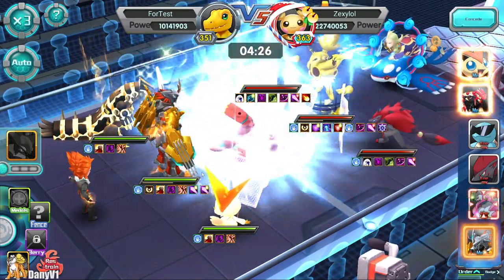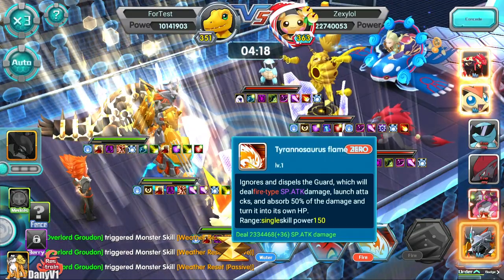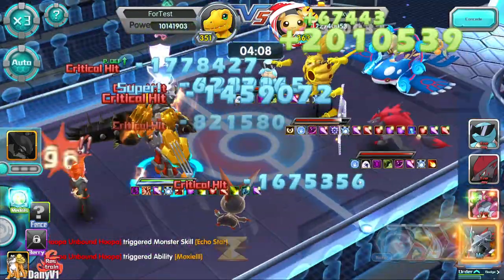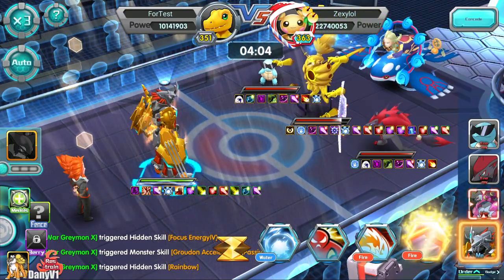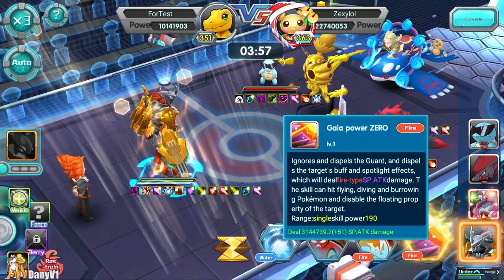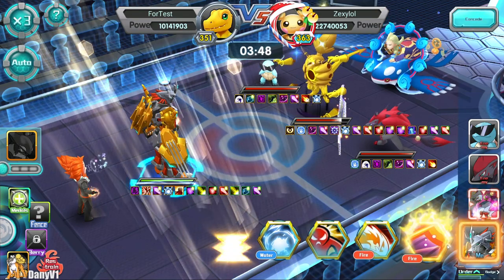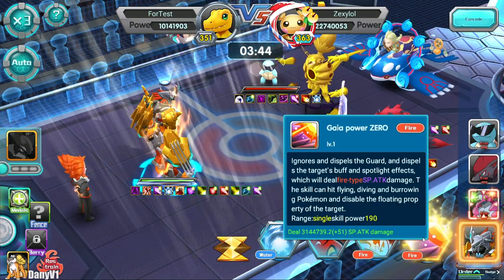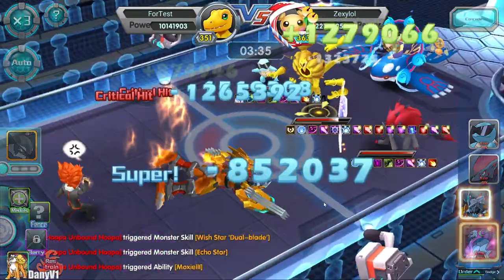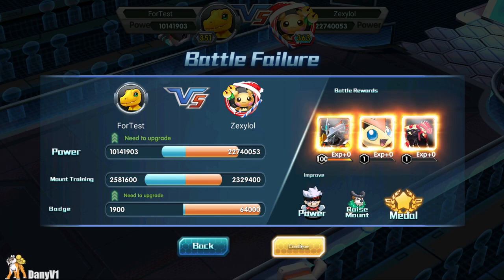Testing War Greymon X's damage against Hoopa — he has an ability that ignores guards, and even when buffed by Groudon I'm not dealing much damage. The weird thing is he doesn't survive either, which is a problem. Hoopa absorbs my buffs with its ultimate. Looking at the Z-ultimate: one option says 190 skill power but the other says less for some reason, so I'll use the normal ultimate. As you can see, we are not dealing much damage.